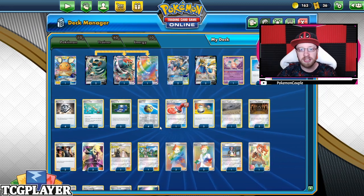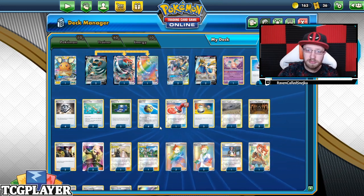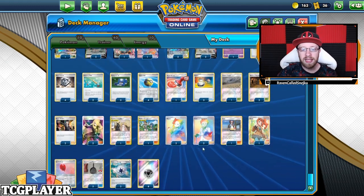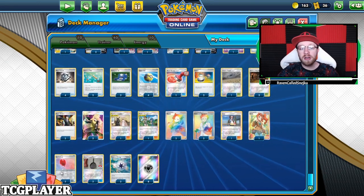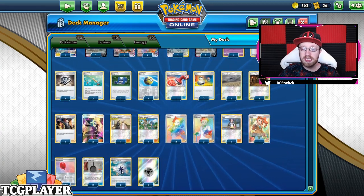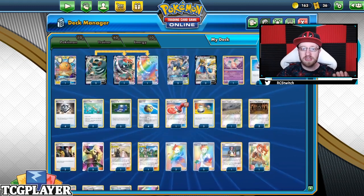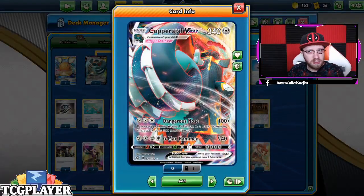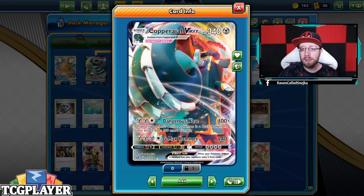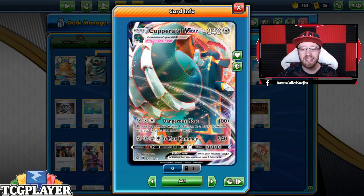Sonia can bring you Zacian V, Mr. Mime, Melmetal GX, Copperajah, or Diancie — of course we have Quick Balls too but you don't always have one in hand, so it's a nice additional search option. We also have two Air Balloons, which I like on Zacian V, and two Metal Frying Pans to capture energies and prepare our bench. Eight Metal-type energies round out the deck. It's a fun deck to play, and it can definitely surprise your opponent with how bulky Copperajah V Max really is. Let's move on to the gameplay portion.